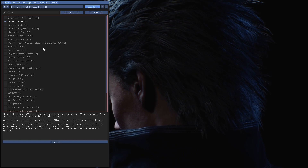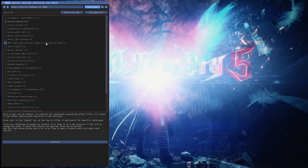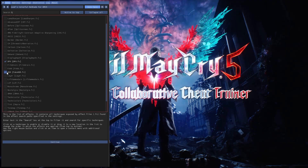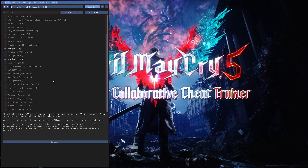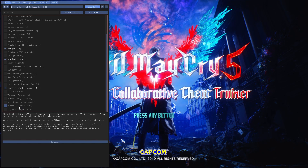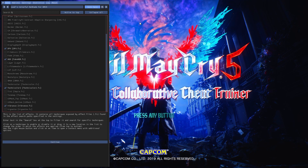These options will pop up. The options I use to make my game look more colorful are: check mark Curves, check mark DPX, check mark HDR since I don't have HDR, check mark Tech Color too, and then check mark Vibrance. And there you go, that's all you have to do. Then click out of this — just click Home, boom.